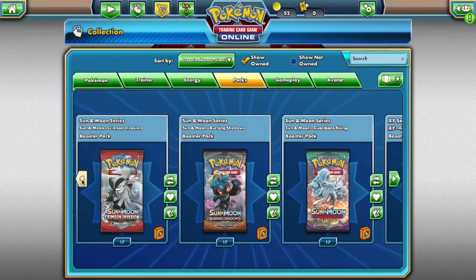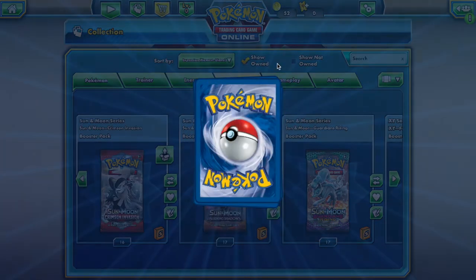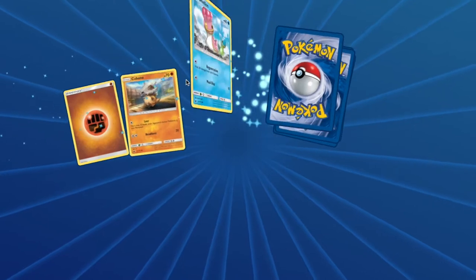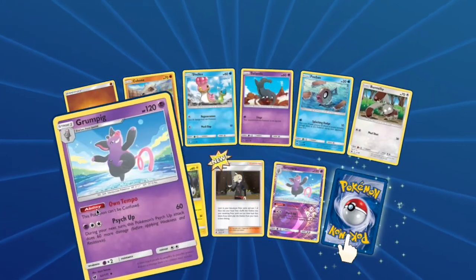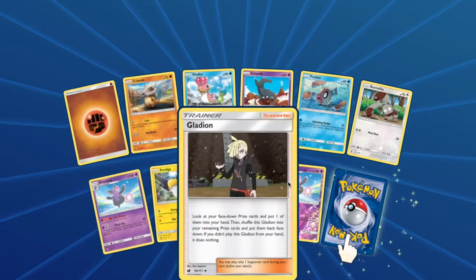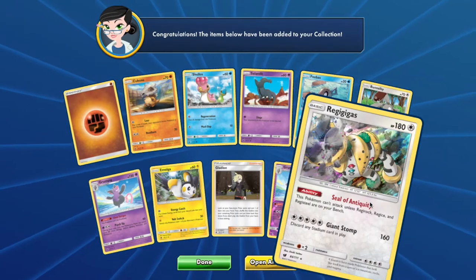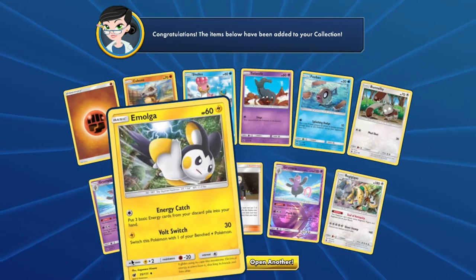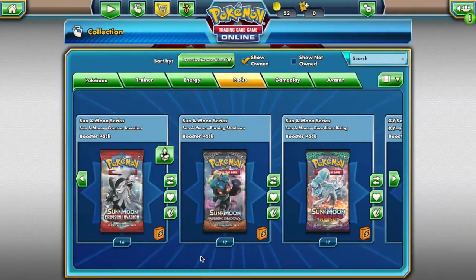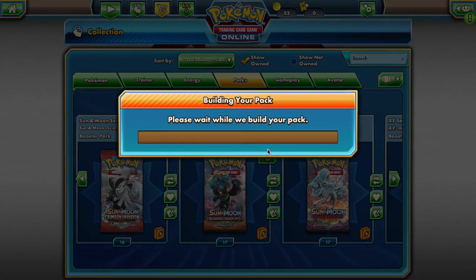Next up is Brickhouse. With your Crimson Invasion pack you will have access to: Cubone, Shellos, Salandit, Feebas, Bunnelby, Grumpig, Emolga, another Grumpig, and a Regigigas. Now I don't know if Regigigas is Ubers — I don't believe it is because of Slow Start — but if it is Ubers, you will get a WoW card. I'm pretty sure it's like Tier 3.